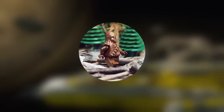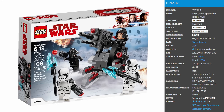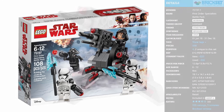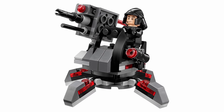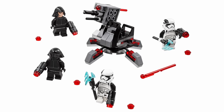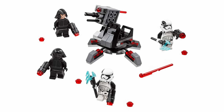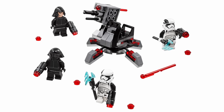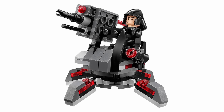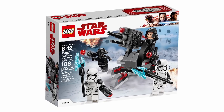Moving on to the number 4 spot, with a total of only 2 votes making up just 0.08% of the overall poll, is yet another First Order battle pack: 75197 First Order Specialist Battle Pack from 2018. I don't necessarily think this should be in this top 10 — it's a sequel battle pack, but compared to others on this list, it actually has a decent build and some unique figures, especially those First Order Stormtroopers with extra black on their helmets and arms and those electric staffs. These are some of the more unique First Order troopers LEGO has made. The First Order shuttle pilot also has a pretty cool looking helmet. I honestly don't think this set is as bad as some of the other First Order battle packs on this list.